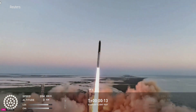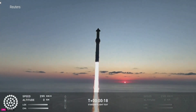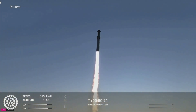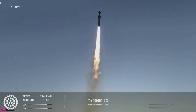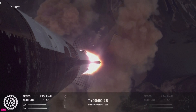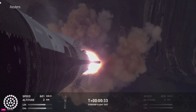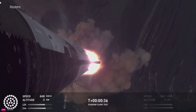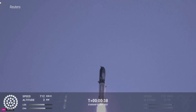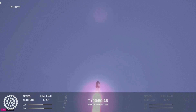Vehicle is pitching downrange. Booster and ship avionics nominal. 30 seconds into the flight, the rumbles are just starting to reach us here at launch control. Booster and ship avionics power, telemetry nominal. That's the sound of 33 Raptor engines.